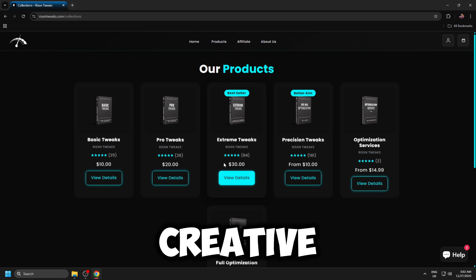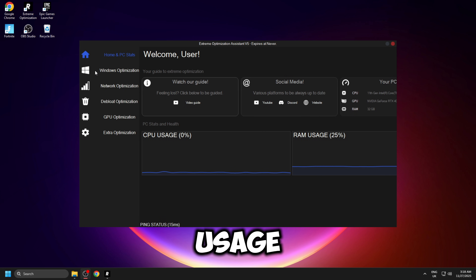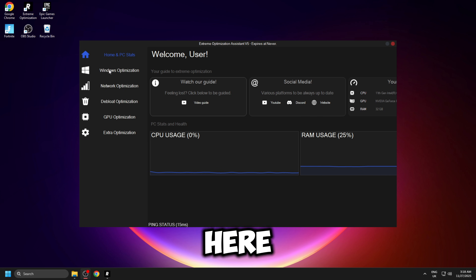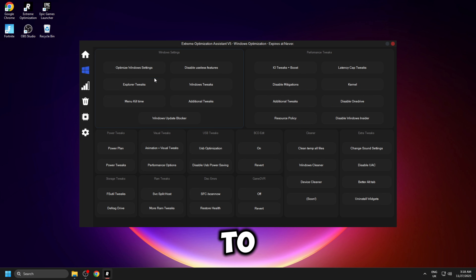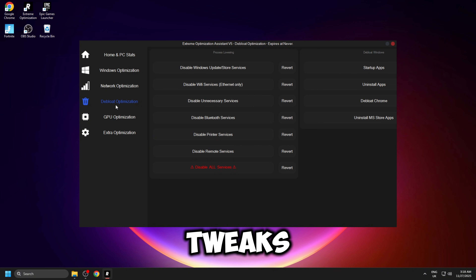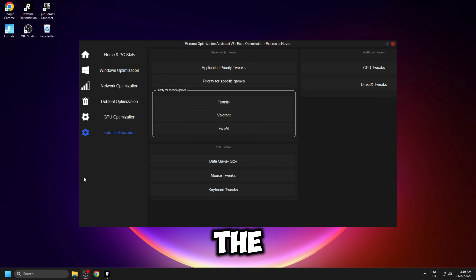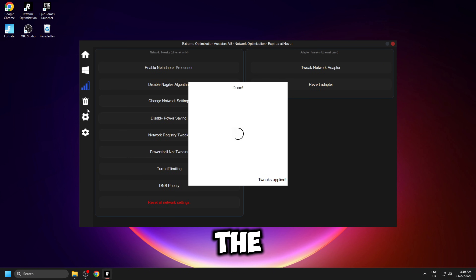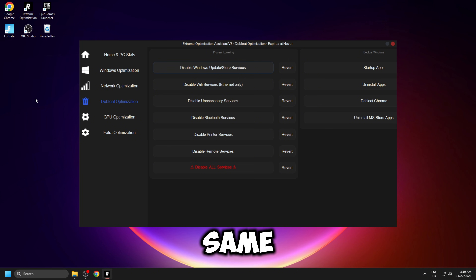I'm going to be getting these and showing you guys how to use them around the dashboard. I've gone ahead and got the RISN tweaks, and as you can see on the dashboard, it already looks really professional. You can see all your specs, your CPU usage, and your RAM usage. On the left-hand side you've got Windows optimizations, network, debloat, GPU, and extra optimizations. All you need to do to apply these tweaks is click on them — the tweak applies that fast. I'm going to go ahead and do this for all of the Windows tweaks, network tweaks, debloat tweaks, GPU optimizations, and extra optimizations, then benchmark my FPS in the same creative map.